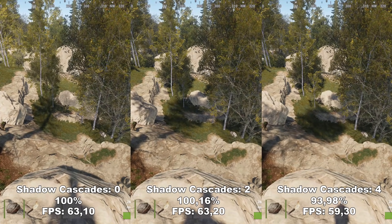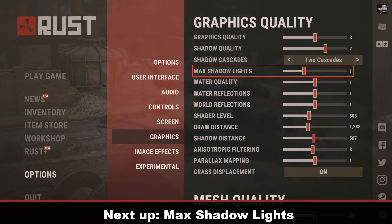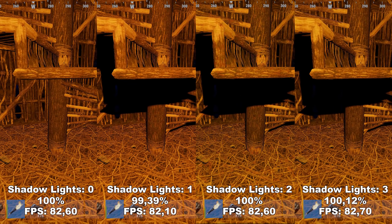Otherwise, if you're not experiencing that, take it up to 2. Next up, we have Shadow Lights. Shadow Lights determines the amount of shadows that will appear from man-made light — so light from your torch, bonfire, or anything a player has created. This will not be affected by any natural light like the sun or moon. This does not have any difference in terms of FPS, so it's more of a personal preference. However, in a competitive environment, it might be beneficial to have this at 0 because you can see much clearer where other players might be hiding in shadows.